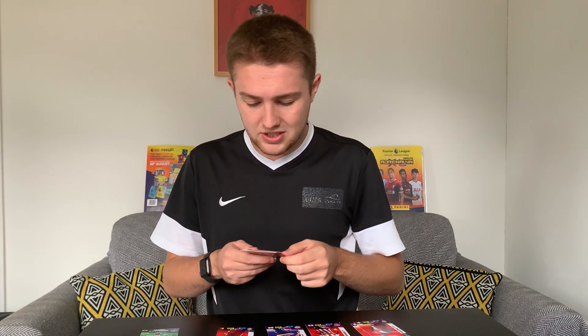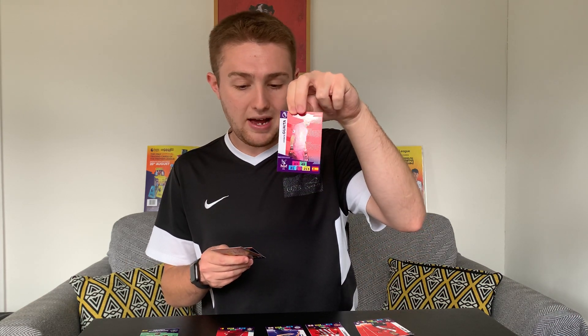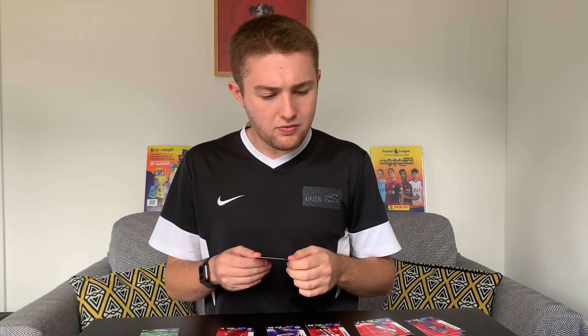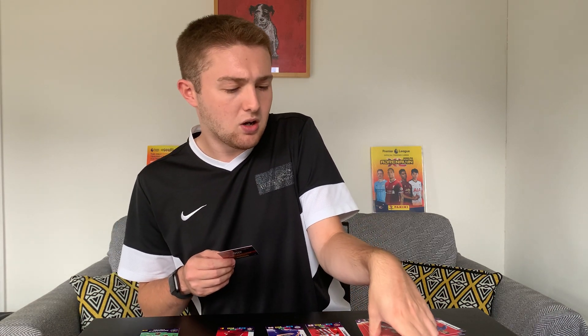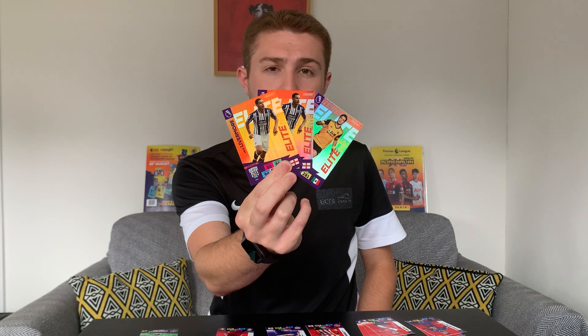Then we've got Jan Valery of Southampton - another Southampton player. Vicente Guaita of Crystal Palace - first Palace pull of the opening. And to follow that, we get a second Palace pull in James McArthur. Two Palace players in the final packet. And we finish with - oh, it's a duplicate - Jake Livermore Elite. So in that pack opening we've packed three Elites, which is quite impressive, though one is a duplicate. Elites are one in five packets, we opened five packets and got three. There they are - the Elite cards. They're growing on me, the design just looks better and better. So we've got Jimenez and two lots of Livermore. That's a good opening.